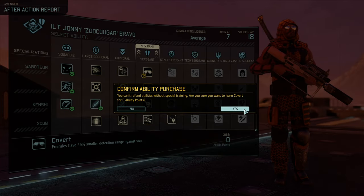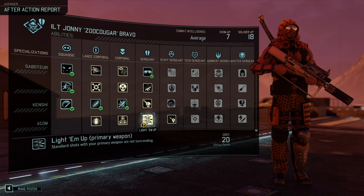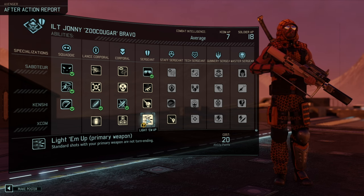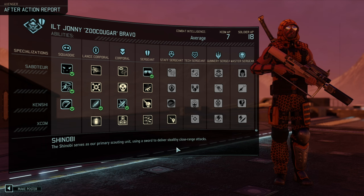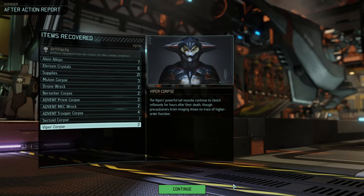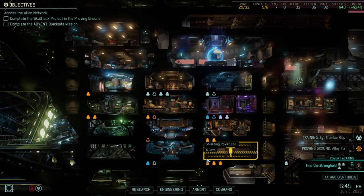Once the Cougar has enough points, I think we're going to do Light Him Up — that way he can shoot and then go into melee, which just increases damage overall. Super good.